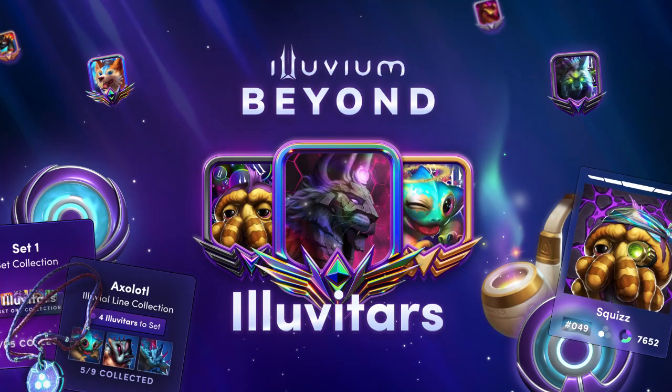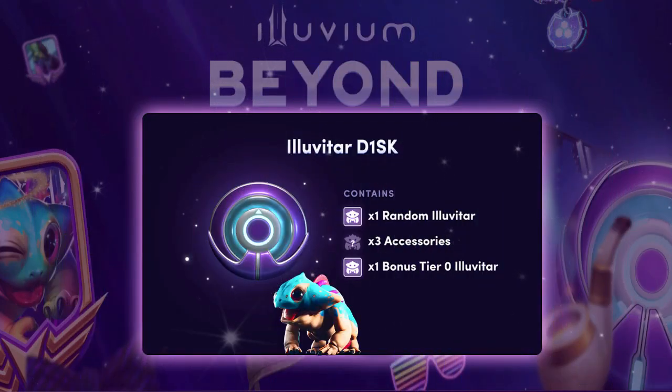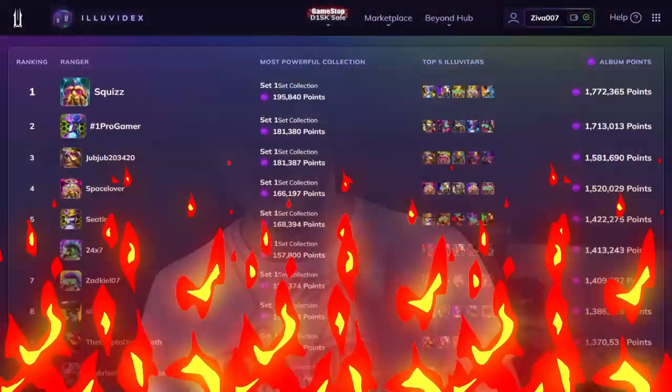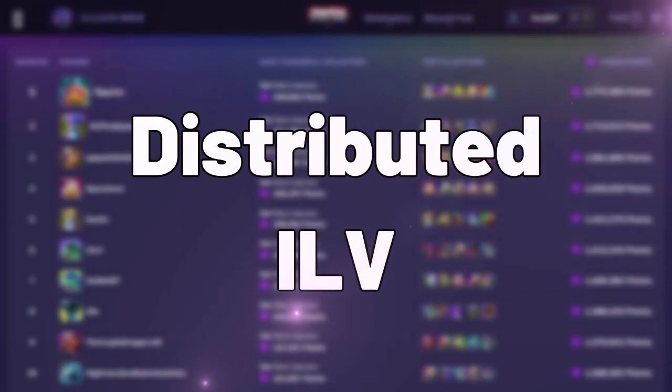Next is Illuvium Beyond — a basic collecting and album game you can play on the Illuvidex in your browser right now. You buy discs, which are like card packs, and open them to find Illuvitars and a host of accessories. Mega discs cost five times as much but have a guaranteed rare and a really good chance of finding a hollow Illuvial — specifically 13 times better chances. Fill out your album and bond Illuvitars to get more points, as the top 100 players on the leaderboard get distributed ILV every single week.